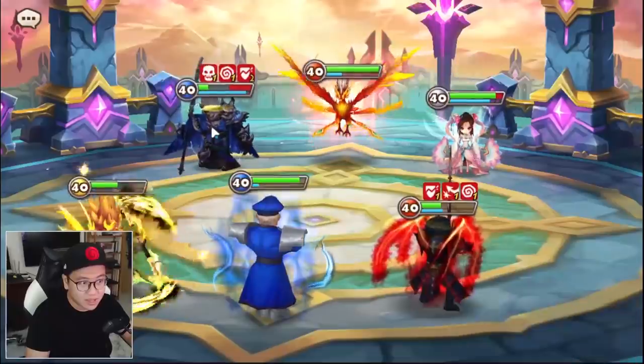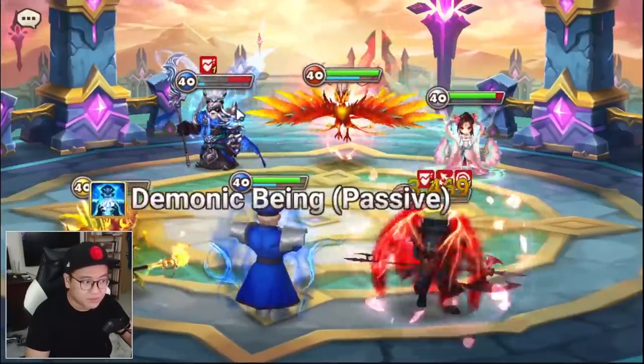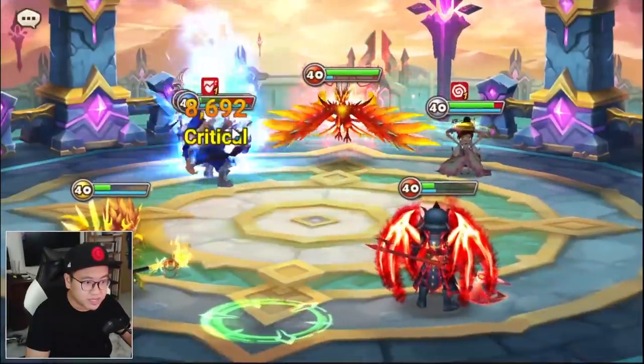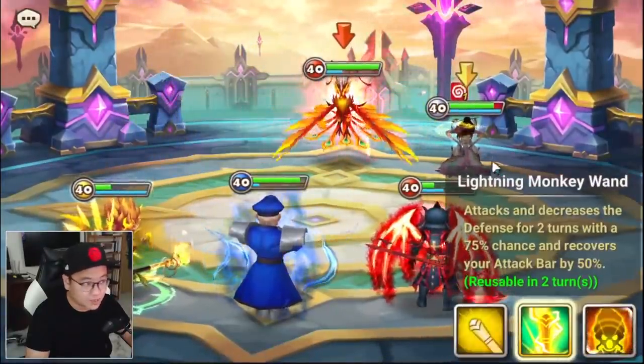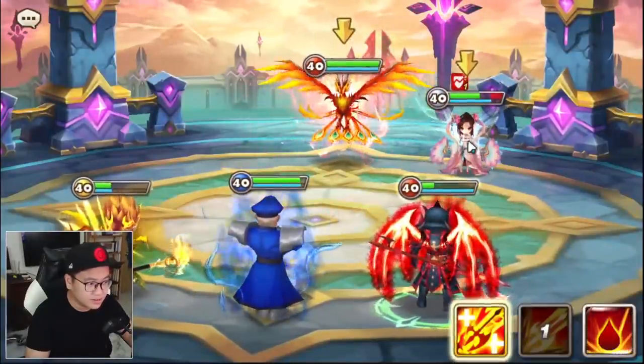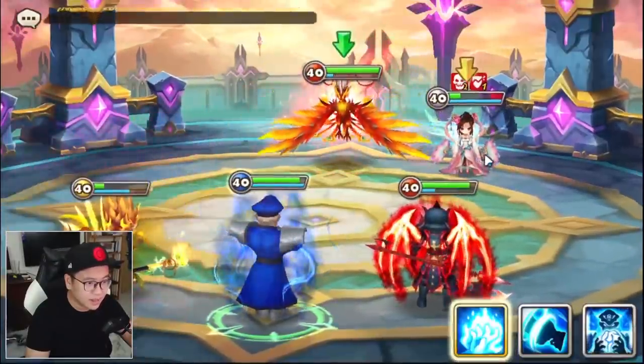So right now if he violent procs and somehow heals the Molong back to full, the Molong is not going to be super insane because the destroyed HP is so much. And now we can move on to the Yon Hong — stun the Yon Hong, and we're good.